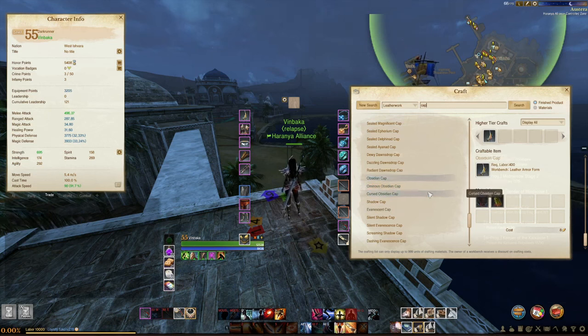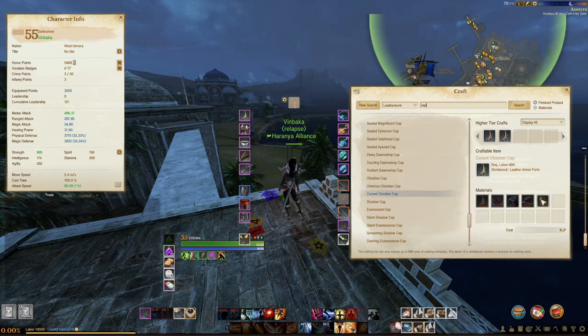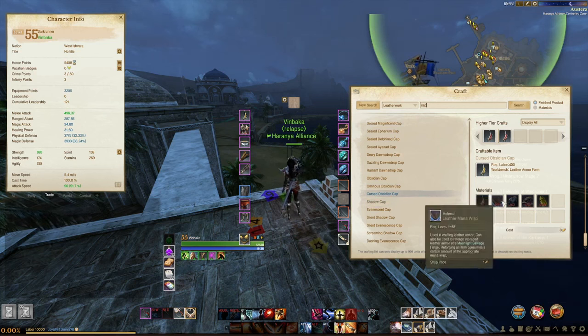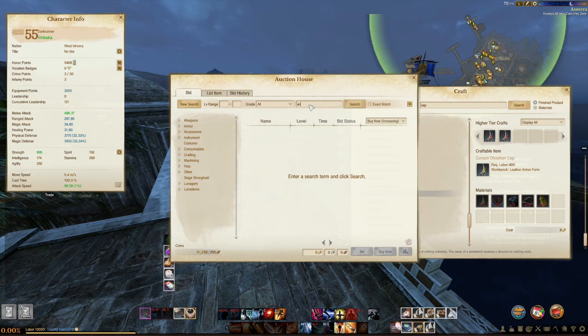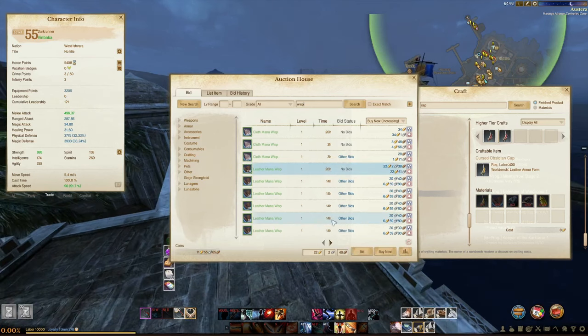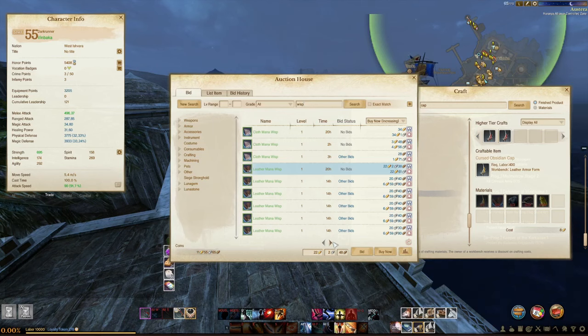T1 through T3 is pretty simple. For T1 to T3 Obsidian gear, you'll pretty much be farming the Golden Ruins area for the mats. The Topaz drops in Golden Ruins, the Bone Chips drop in Golden Ruins, the Spell Gems also drop in Golden Ruins — pretty simple. The Mana Whips you'll be buying off the Marketplace — I believe it's Magnificent and higher, possibly Illustrious. There are already some on the market in CBT, so this gives a gauge of what the price will look like at launch.